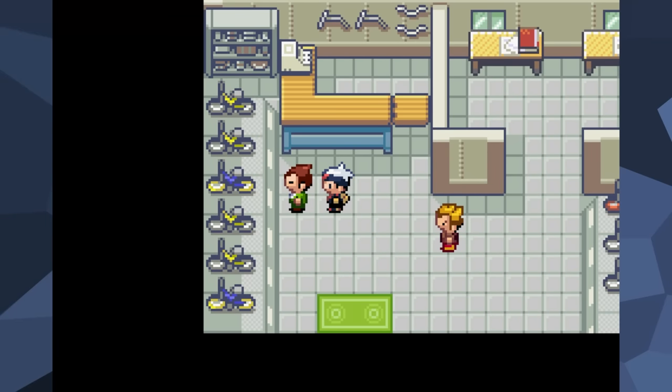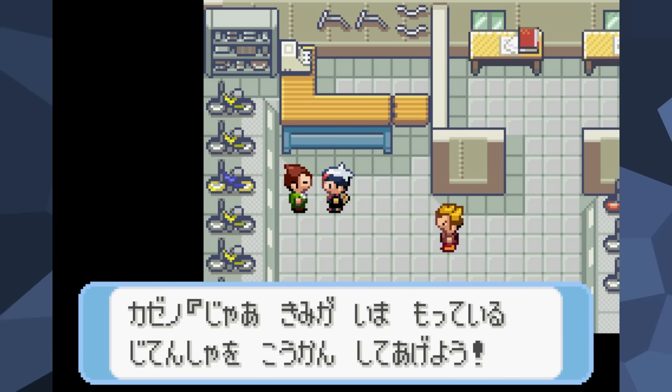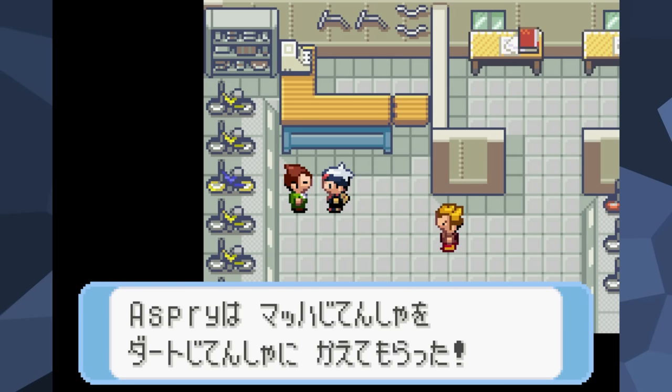Once we have the Gyarados, we're now going to visit the Bike Shop and get the Acro Bike. This is the item that will let us break the game wide open.